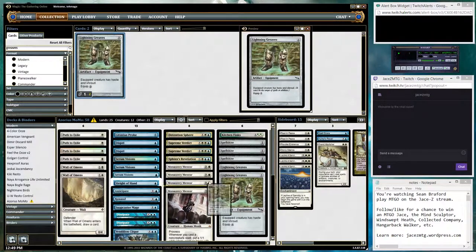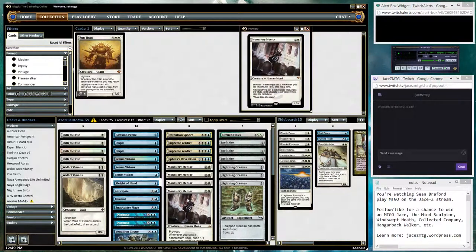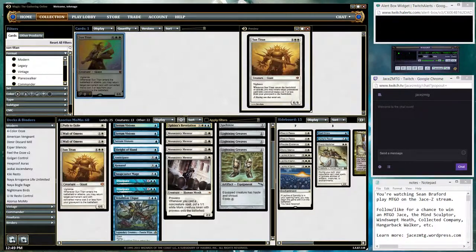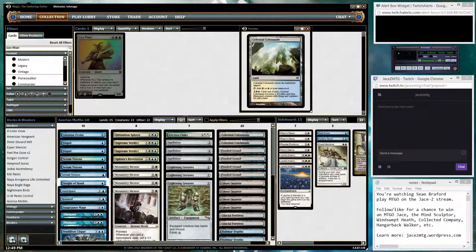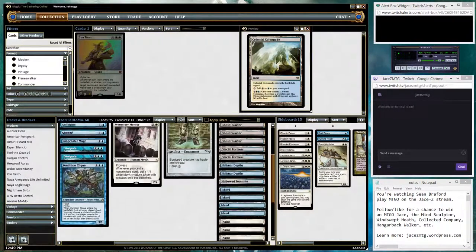I'm gonna add more Greaves, and then for a finisher we have Sun Titan, which can also bring back a Mentor if it hit the yard, or a Wall of Omens, or a Kitchen Finks — we have a few targets for it. We also have some counterspells. Sun Titan can also bring back Vendilion Clique. Got a Snapcaster Mage just for value, and a few Celestial Colonnades in the deck.